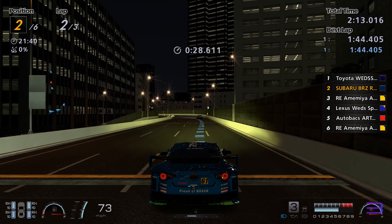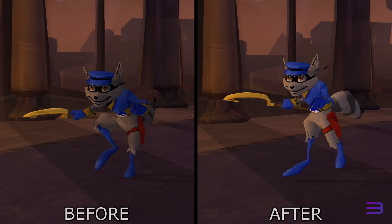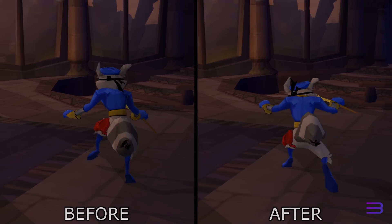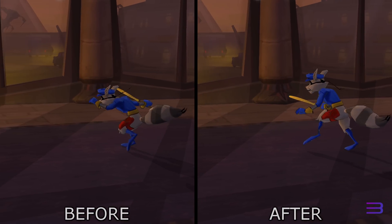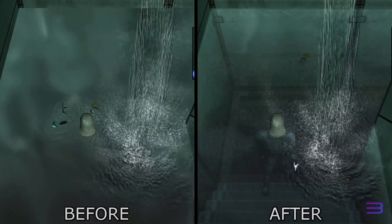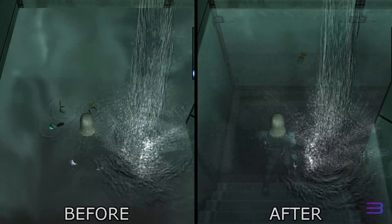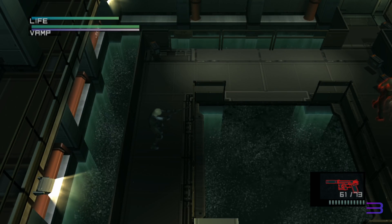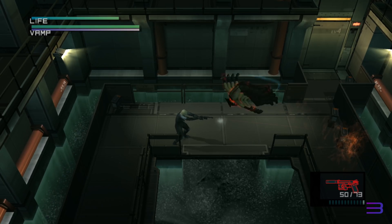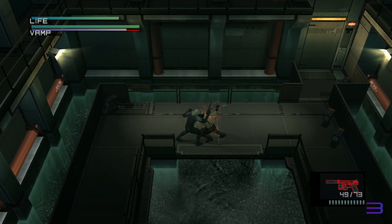Looking at some remastered PS2 titles, Sly 2 and Sly 3 have been fixed by implementing partial stencil buffer clears in the Vulkan backend, and Metal Gear Solid 2 got a fix for its opaque water after stippled rendering was implemented. This may have affected other games as well, although they're also likely to be from the PS2 era, as this rendering technique was primarily used in older titles.